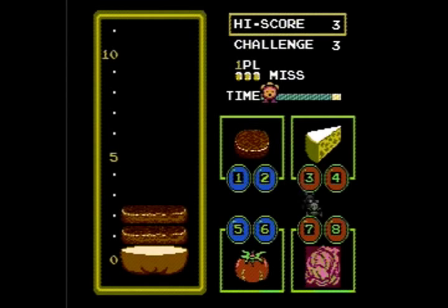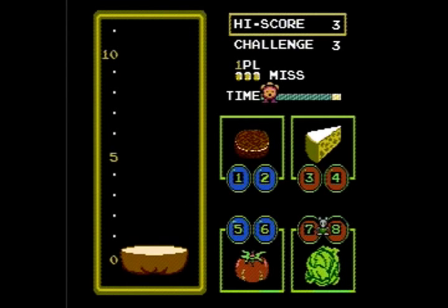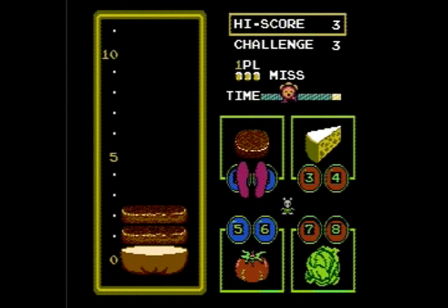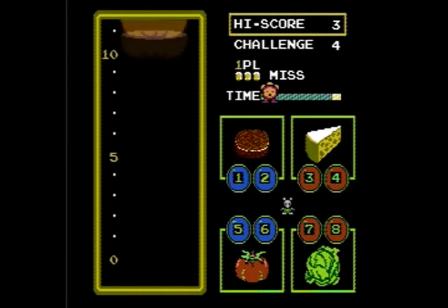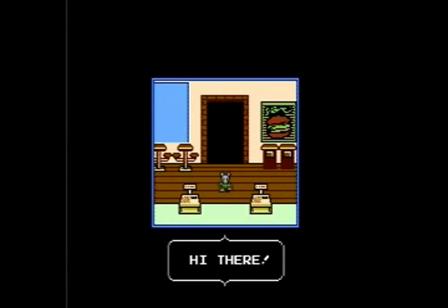In Short Order, you actually work at a fast food restaurant, and you have to put together burger orders for customers. What that amounts to is placing the ingredients of the burger in its proper order. It's really a glorified game of Simon, but using the Power Pad. Here comes our first customer.